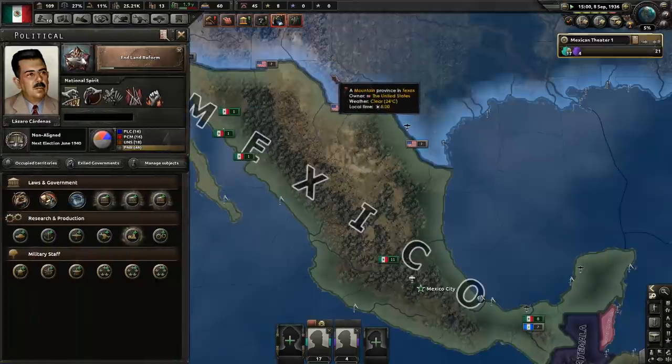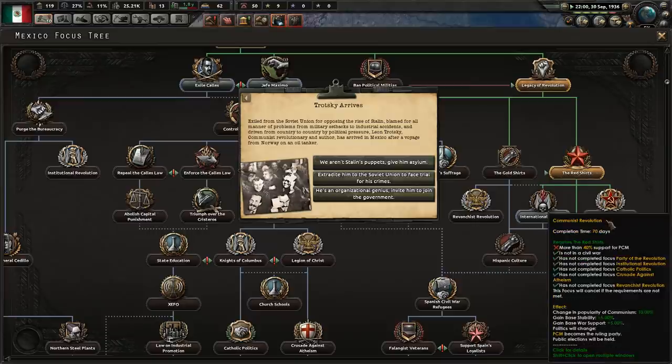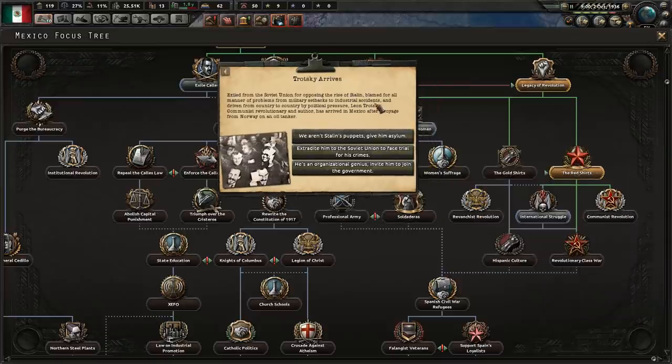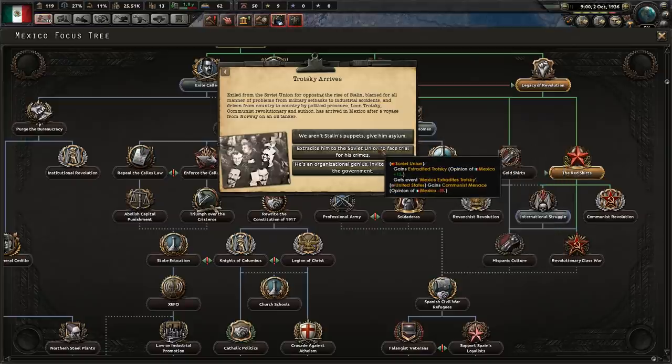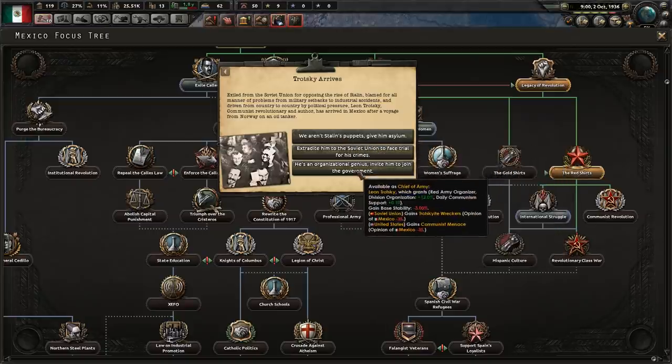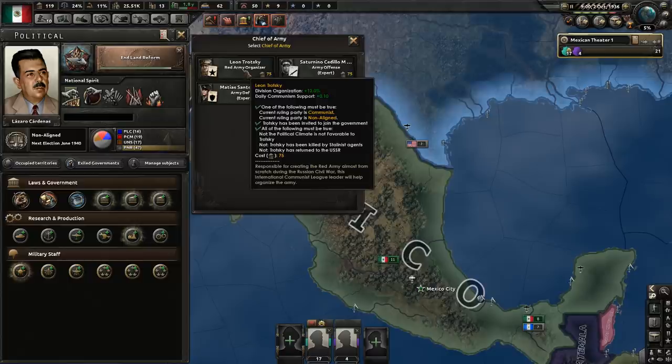And land reform. When we have enough communist support, we can just do communist revolution. And — oh, here he is. Trotsky arrives. We have some options: we can just let him in, send him to Stalin to be killed, or invite him to the government because he is pretty good at that governing thing. Let's do that. Trotsky gives us extra communist support and extra division organization. He is pretty good.